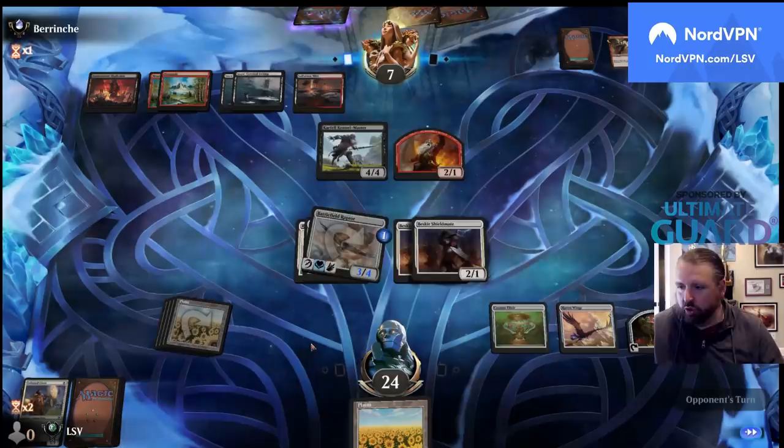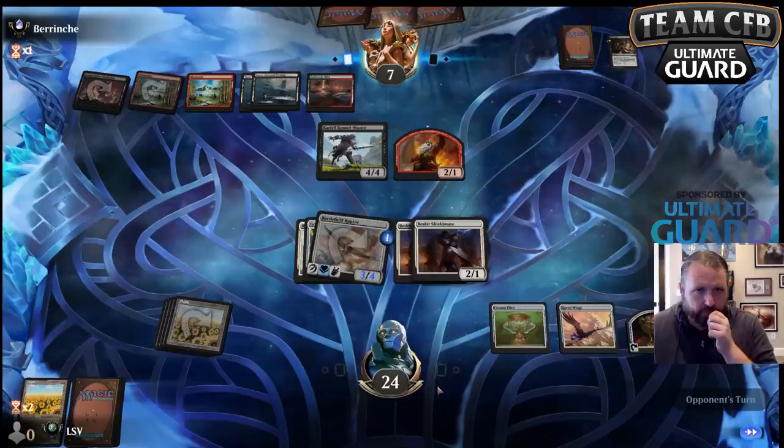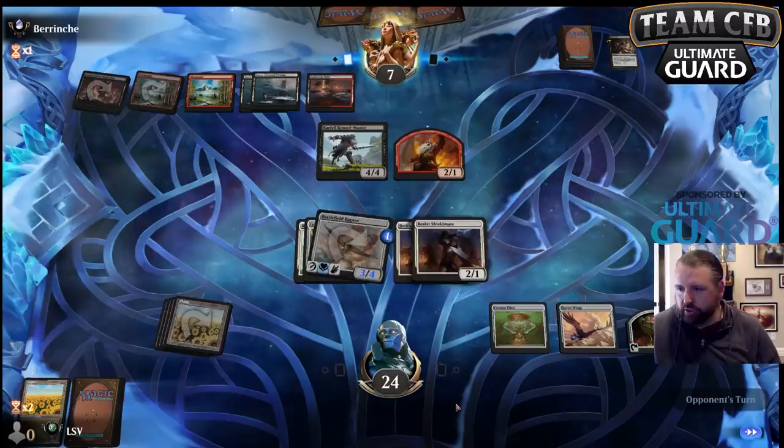I've thought Green White is not very good, which makes a Green White gold card less good, but you can splash Maja pretty easily in a White-X deck. Skull Raid sure. I'm glad I drew a card — they only drew one card there.